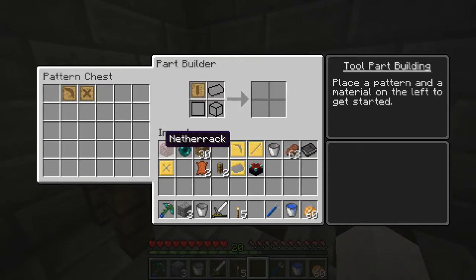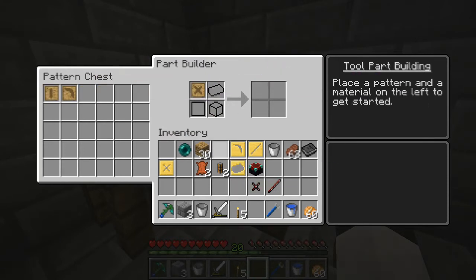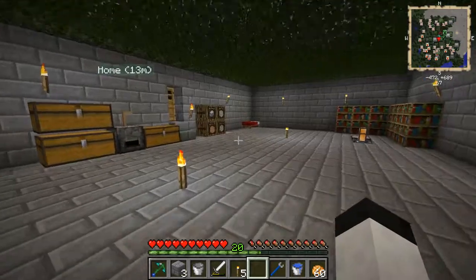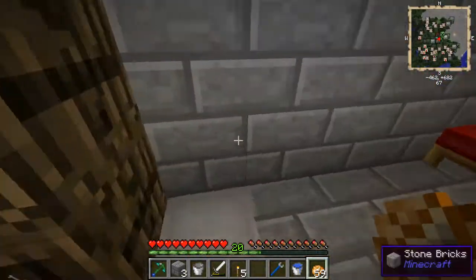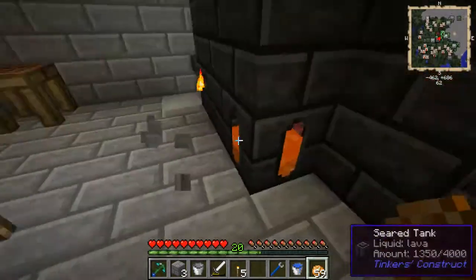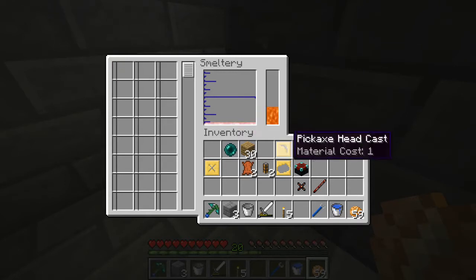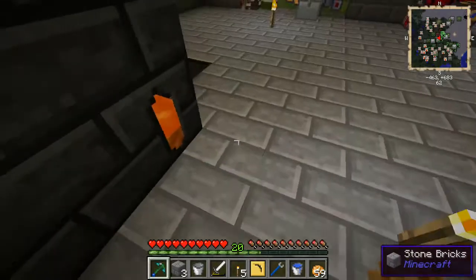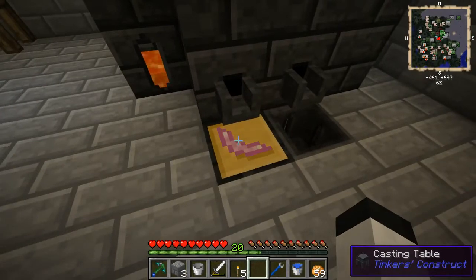So, assuming this works this simply — netherrack tool rod, and a netherrack binding. When it gets low on durability, this will give it stone bound. The binding is just because, first of all, I don't really care about the pick, so I went with one of the cheapest resources I could come up with. And, alumite — technically, if I bring this out, it should put the alumite in it, and not the aluminum.